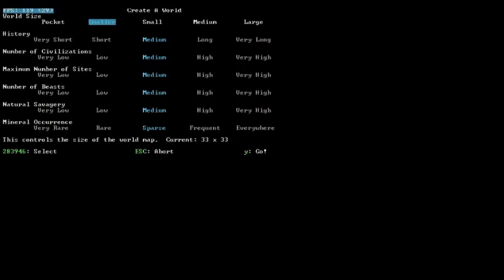My plan is to create a smaller world with a very short history. We'll go with frequent minerals and leave everything else the same. What this is going to do is give us five years of simulated history and a very small world.